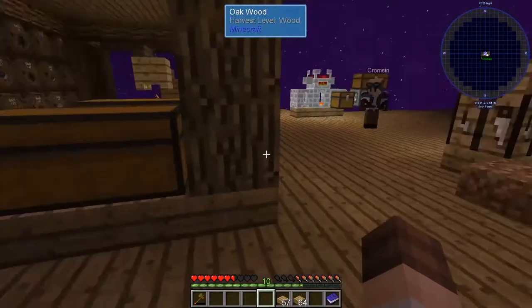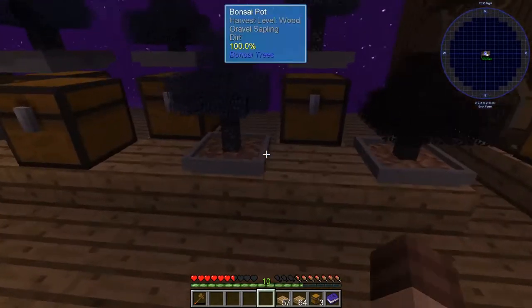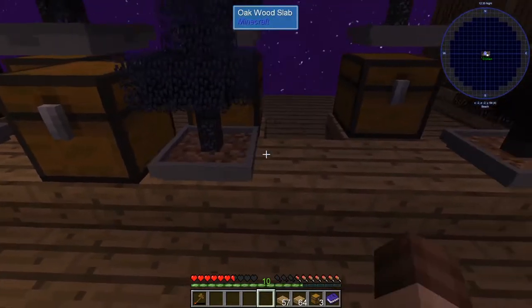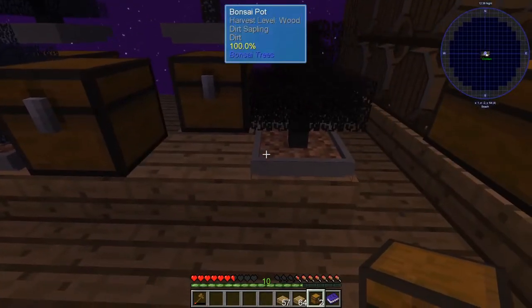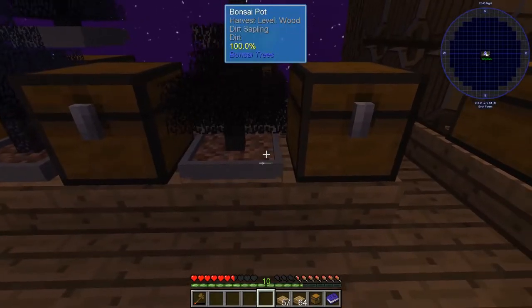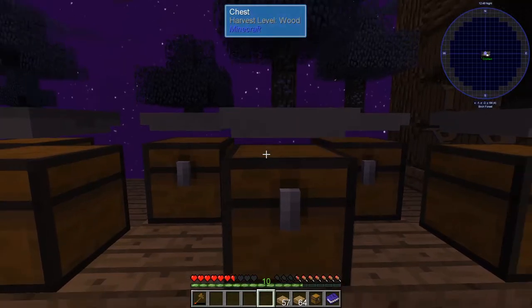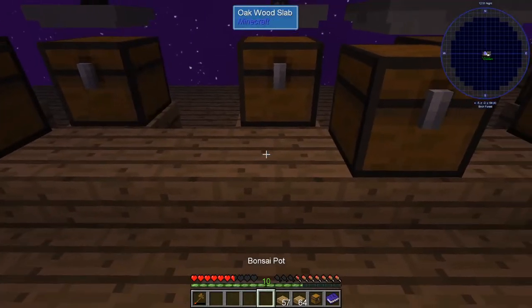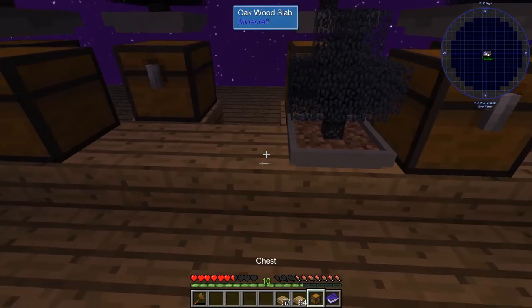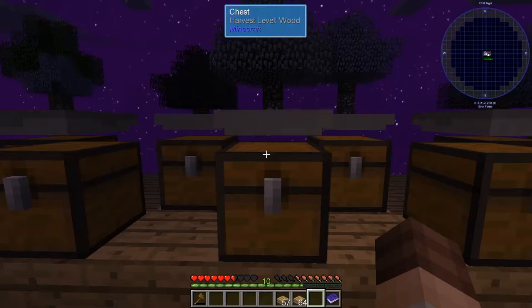I'm trying to figure out how to get something red, but it's not working out yet. We need dye powder — rose red. Yeah, that's from there. That's not working. I think we're going to need a market. We're not going to get a market because that needs red wool.